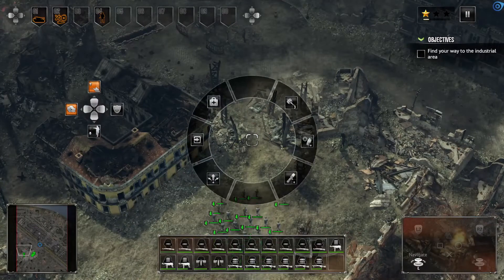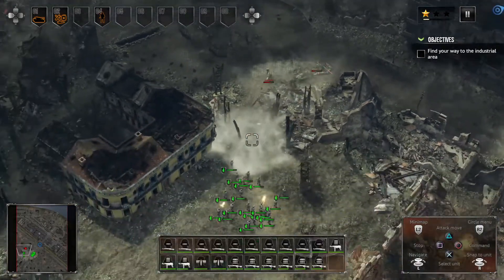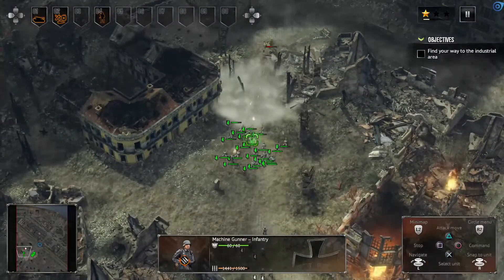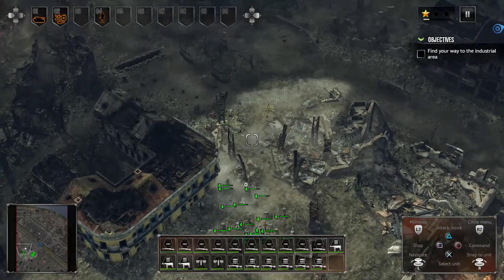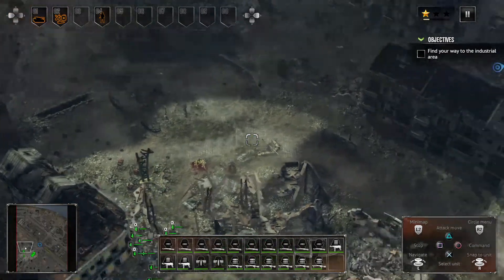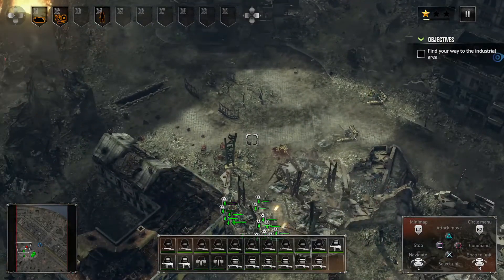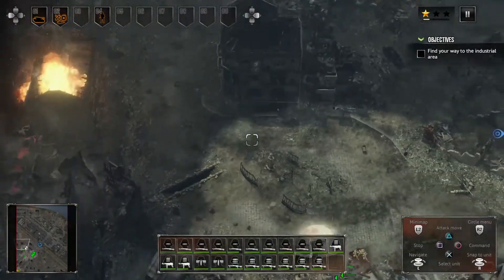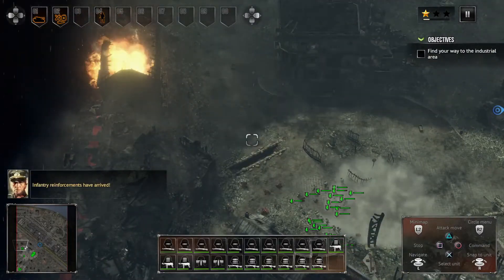I don't want to lose my medics early on. Smoke grenade coming — you can see these big guns here. We're going to flank them as much as possible. Another smoke grenade. We've got an anti-tank gun there, another anti-tank gun — pretty well-defended area. Let's use another smoke grenade and we're going to have to fight our way through this way. Infantry reinforcements have arrived.